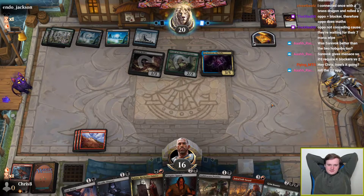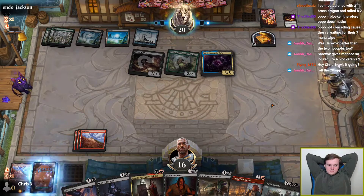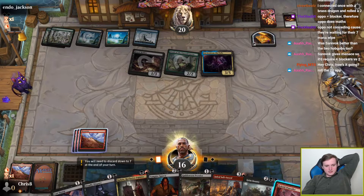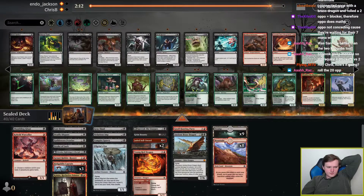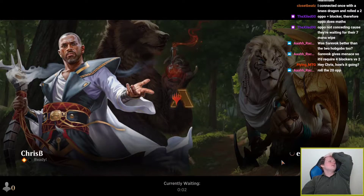Oh dear, that's a problem. I am happy that they milled that mountain that I really didn't want to draw. We'll get him next time. Horde Robber does start to become a little better on the play, but given the amount of 2-drop 3-toughness blockers our opponent demonstrated, I'm not ecstatic enough to actually bring it in.